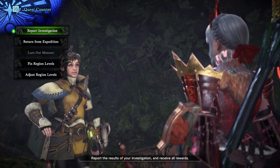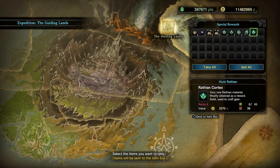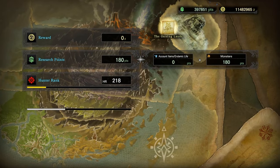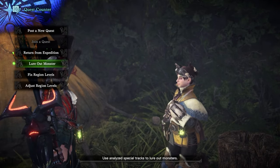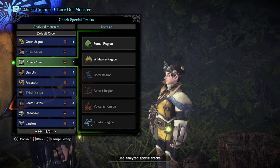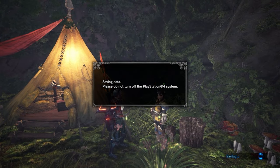Okay, that's all the Rathian bits. Let's grab all of that. Wildspire Waste has jumped up a level — I need to level up Forest though. Let's use Lure Out Monster. Great Jagras is available for the forest region, as well as Pukei-Pukei and Anjanath. I'll kill a Great Jagras in two seconds but just for practice, let's lure one out.